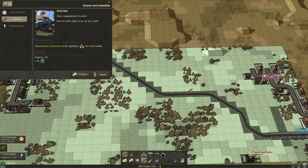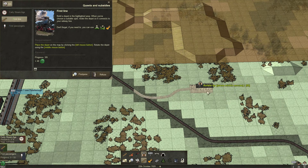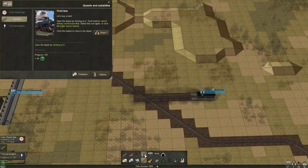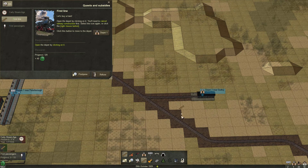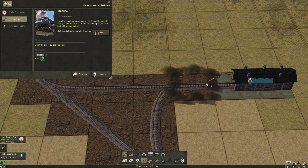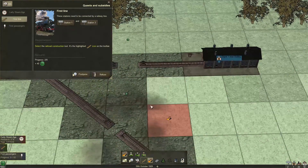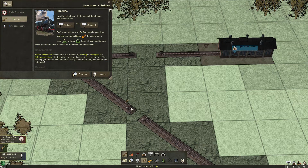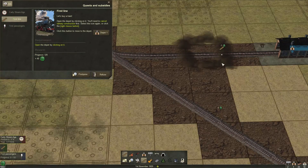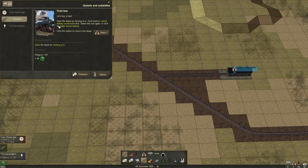Now we need a depot. I think it doesn't matter where we put it, just somewhere in here. Let's connect this. Can we connect it in this direction? No, we cannot. At the moment you can only reach the depot from one direction — that's fine. So let's buy a train and open the depot.